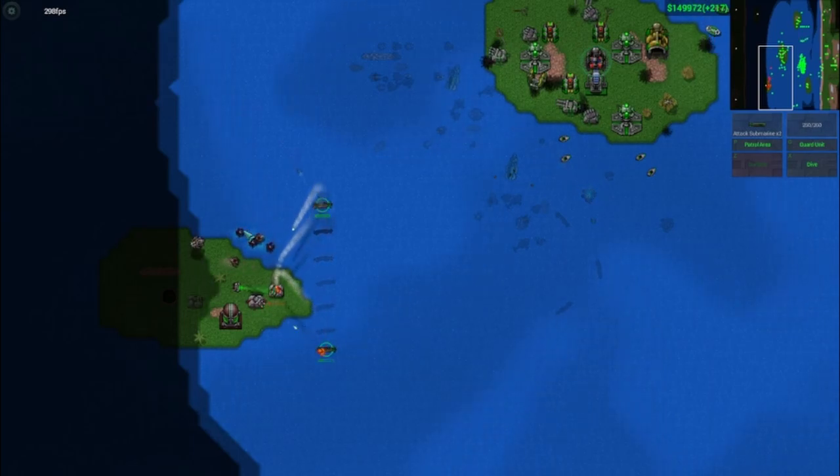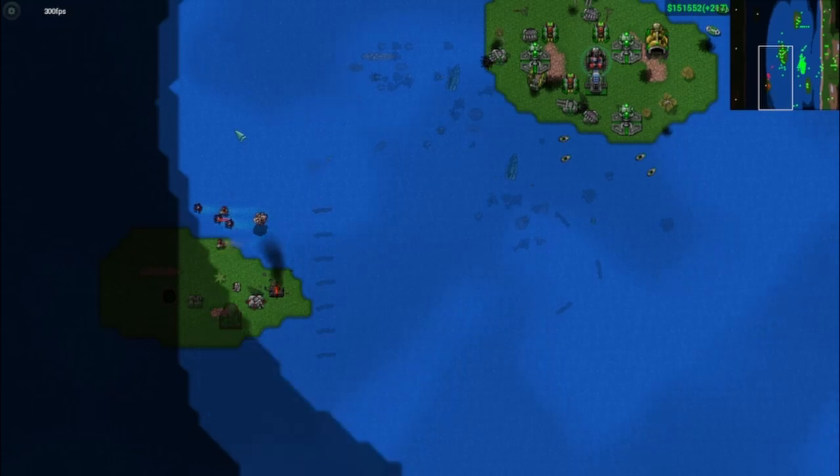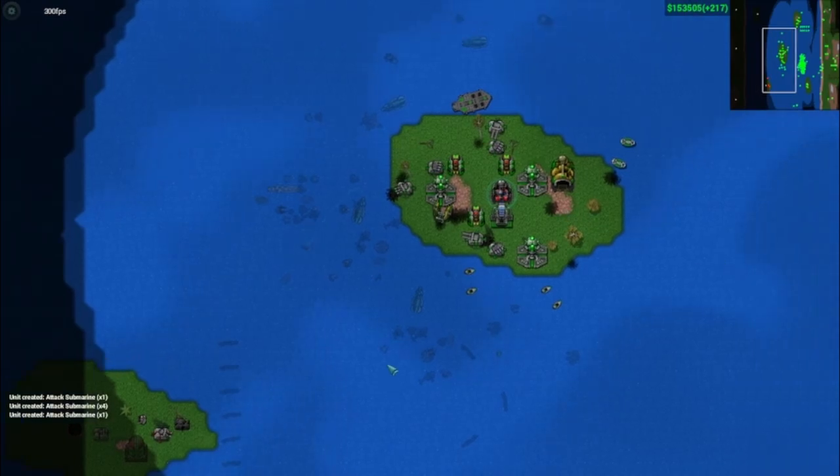The Attack Submarine mainly lacks damage output, so it is generally better used to scout or surprise an enemy fleet of battleships. That being said, a few of these can go a long way when protecting your own battleships early on. One last thing to keep in mind is the slow projectile speed of the Attack Submarine.